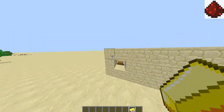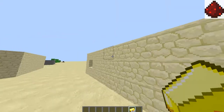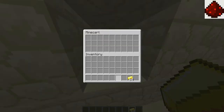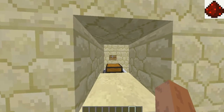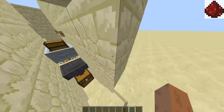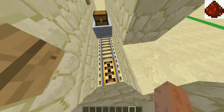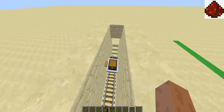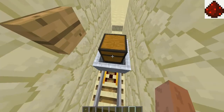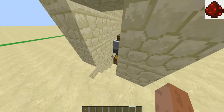Before we get into the build, I want to show you how it works. Put your items in there, then press the button — it should go off. Okay, there it's on.